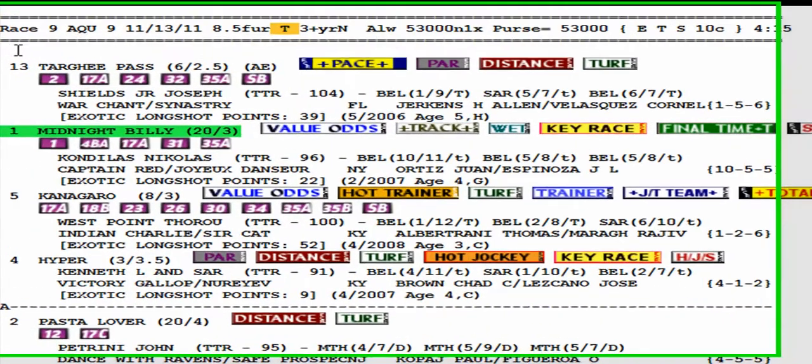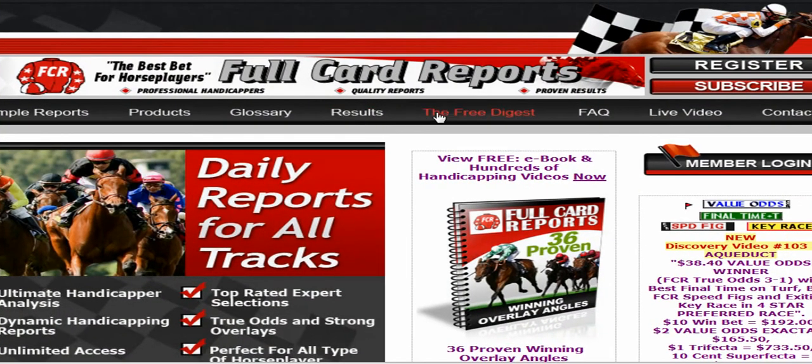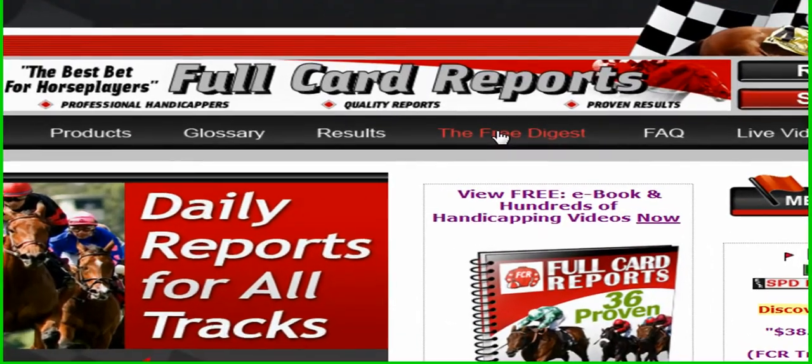Discovery video 103. We're at Aqueduct and we got a turf race here. Turf races are four-star preferred races — best of the best. I'm on the main page and I'm going to log into the free area.